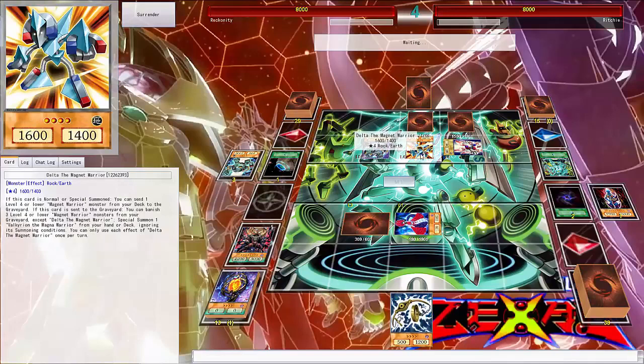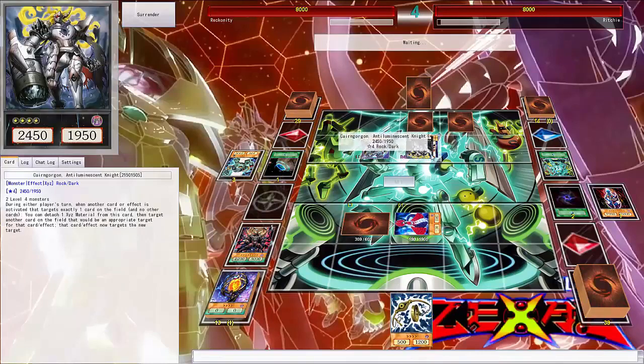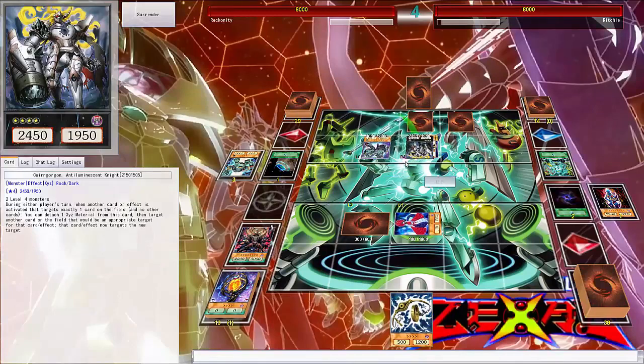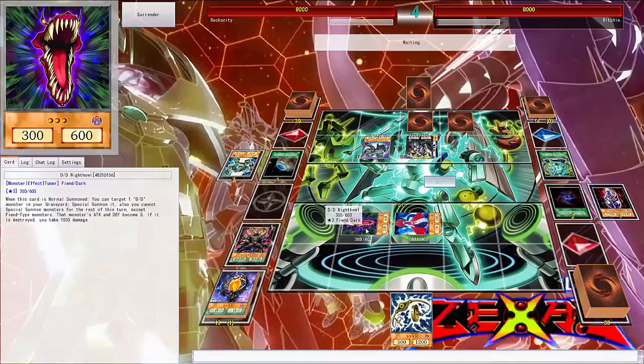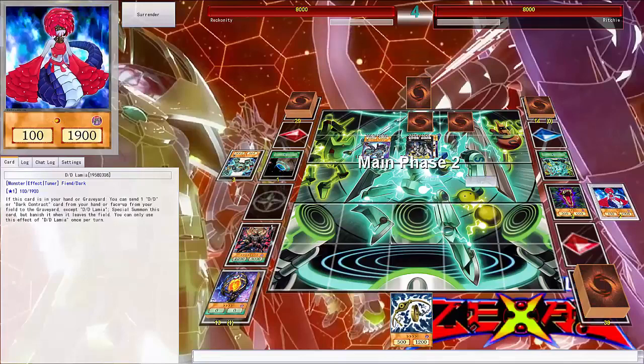And then I'm gonna go and grab Kangogan. I'm gonna use Kangogan to attack this face-down — my D/D Naital — and then attack your Lamia with Basirkion. And that's my turn there.